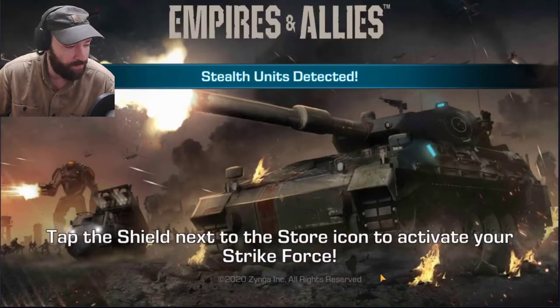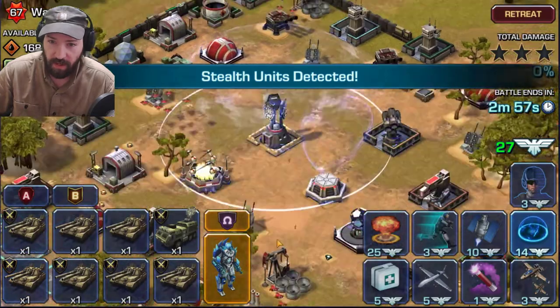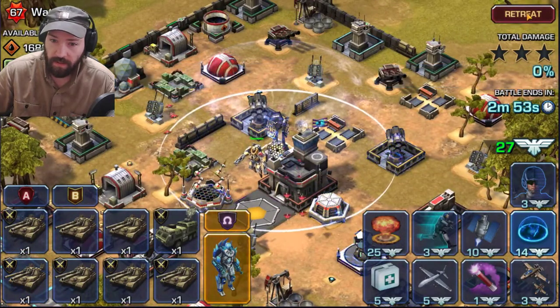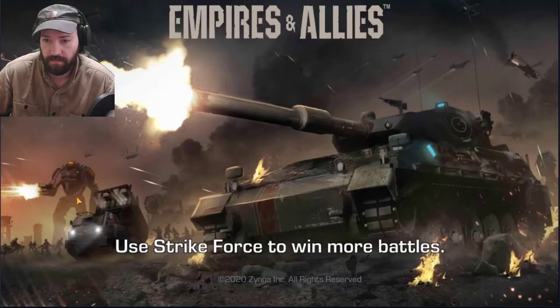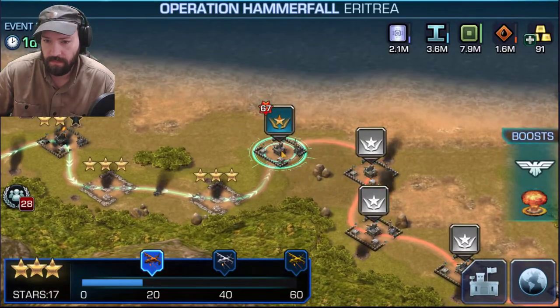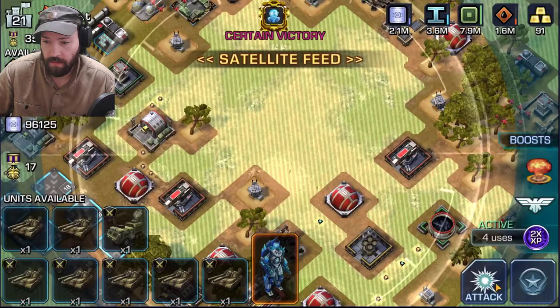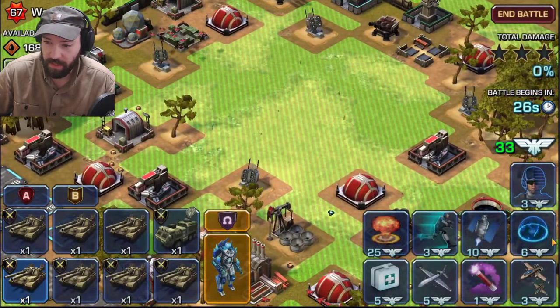Another stealth. Of course, we're just going to use the first one here to find the stealth generator. Another falcon — that's fine. Wait, where was... oh my god. I completely just blanked on where it was.